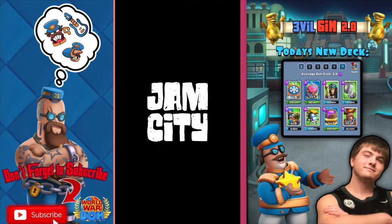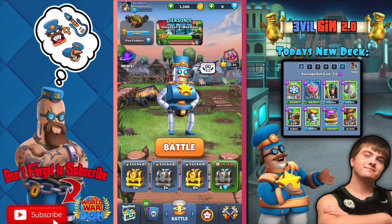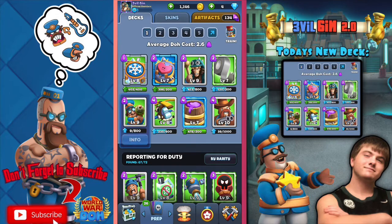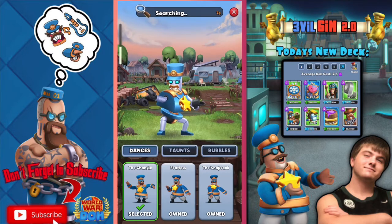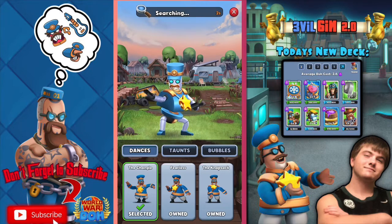What is going on everyone, Evil Sun here, and today we are playing some more World War Dough. From the title you can see we are working with another duct tape deck — I've been having a lot of fun seeing what works with duct tape. Today we are working with the Choppa duct tape deck. It's a 2.6 dough cost and we have Be Mine, Free Strap, Duct Tape, Caveman, the Choppa, the Dough Barrel, Mini Mander, and Sheriff Justice.